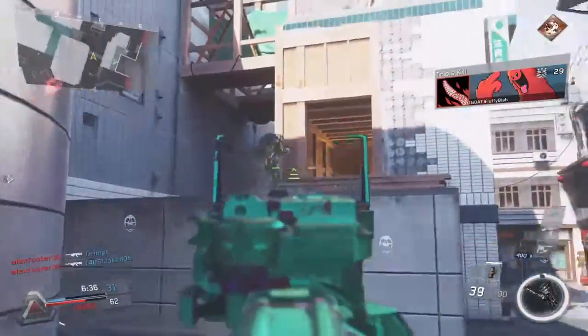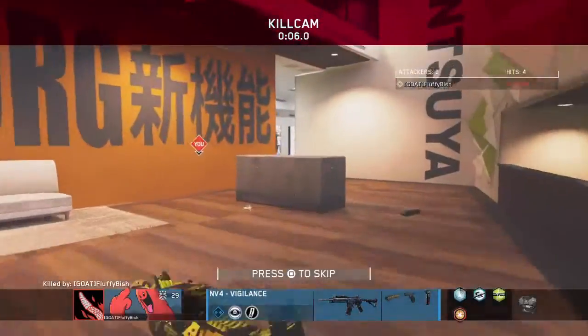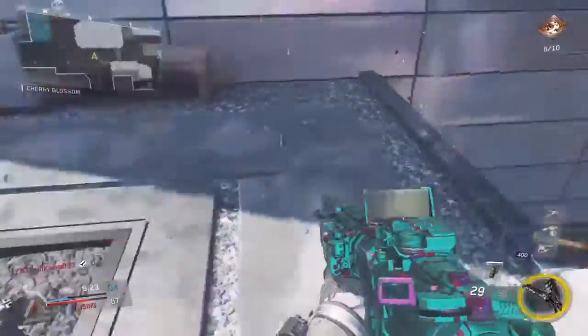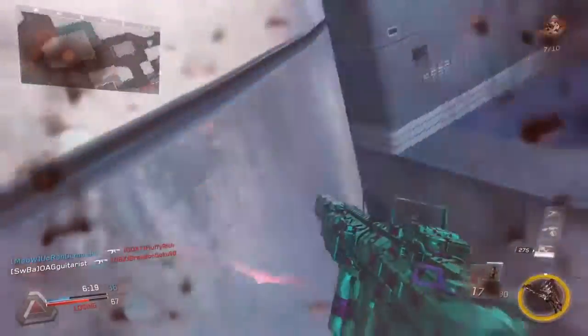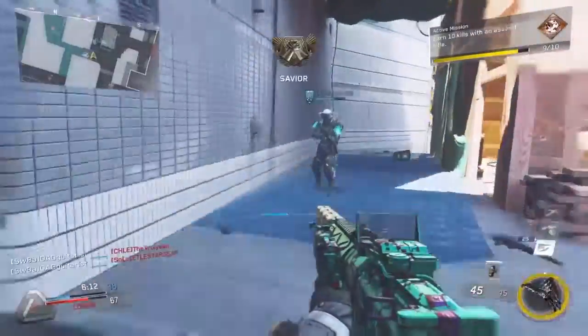The attachments I'm using include the foregrip, which is standard on all my classes and reduces recoil. Something new this time is the extended mag — this gun starts out with 30 bullets per clip with two extra clips, but the extended mag gives you 15 more bullets, meaning you start out with 45 and have two more clips of 45. That helps you go on longer streaks and stay alive longer.